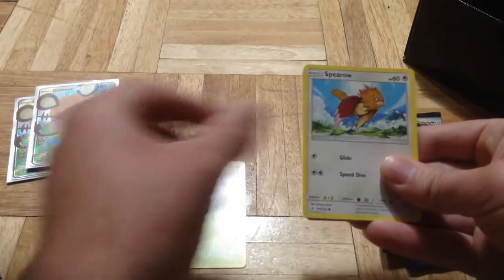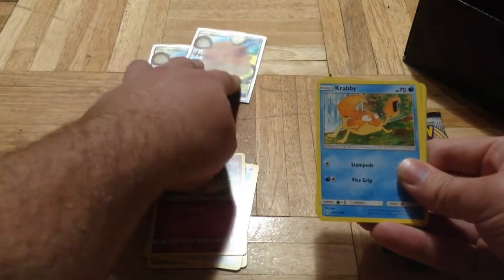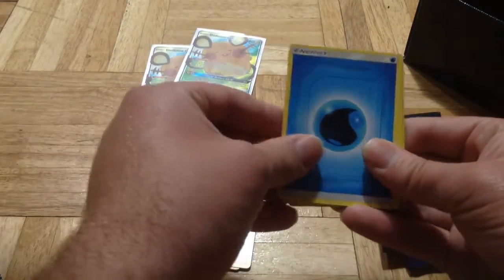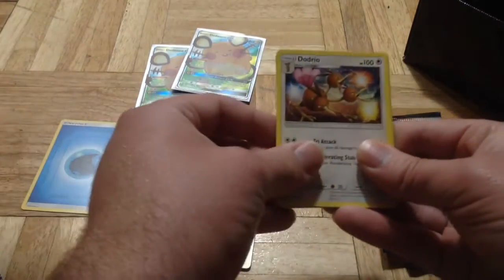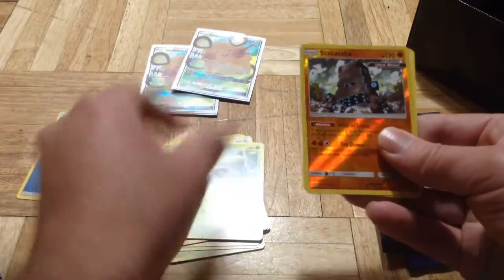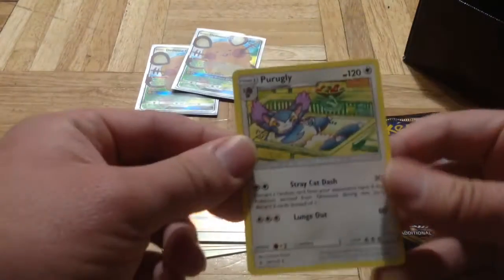We got a Venonat, a Spearow, Jigglypuff, Krabby, Riolu, Energy, Dodrio, a holo rare, a Weepinbell, a Reverse Holo, an Ultra Beast, and a Pangoro.